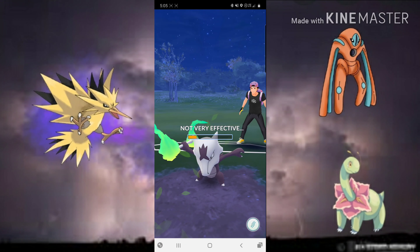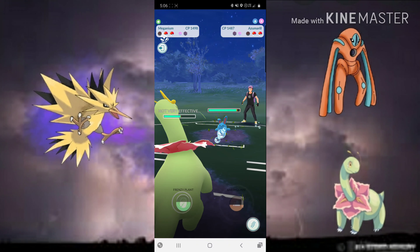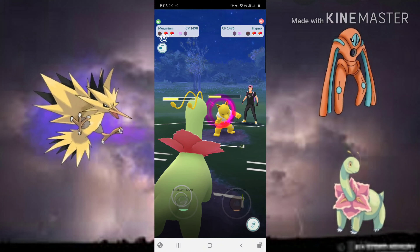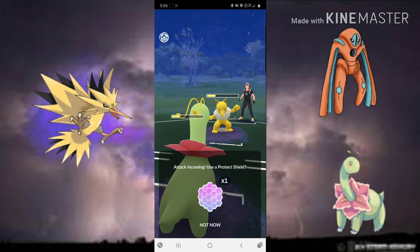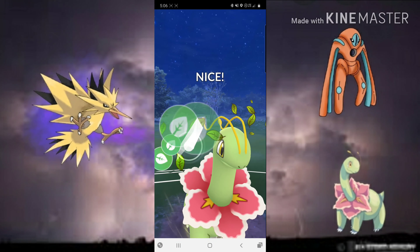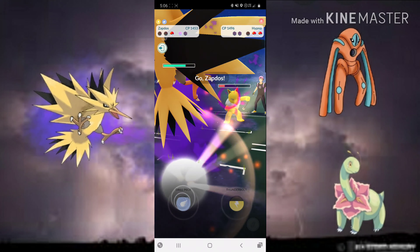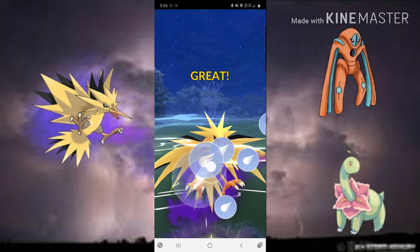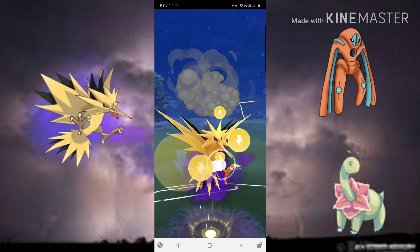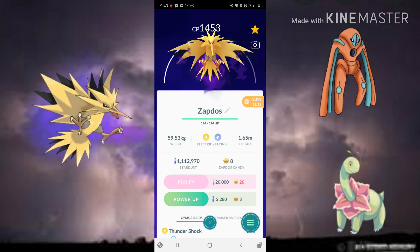We're taking super effective damage but Marowak can only get two Bone Clubs in time. That's just chip damage. We use Frenzy Plant — shields are down — actually we both have one. We get rid of Marowak. He comes in with Azumarill, but then switches to Hypno right as Frenzy Plant lands. We want Meganium against Hypno and Zapdos against Azumarill. Azumarill has energy so we opt not to shield and let Meganium go — but it's just a Thunder Punch. We get to a second Frenzy Plant which takes the final shield. Zapdos comes in, Drill Pecks, then gets to one Thunderbolt to knock out Azumarill before it even gets to Ice Beam.